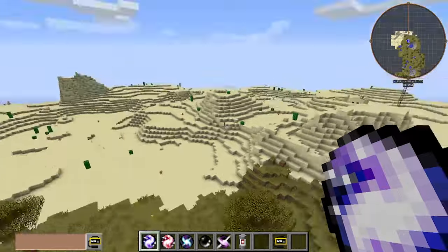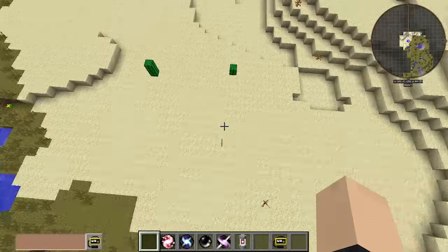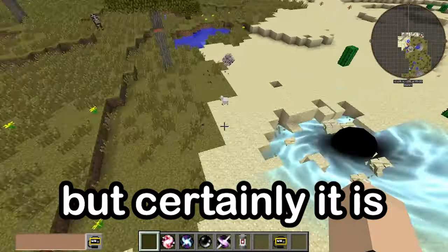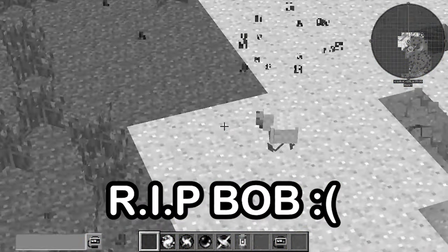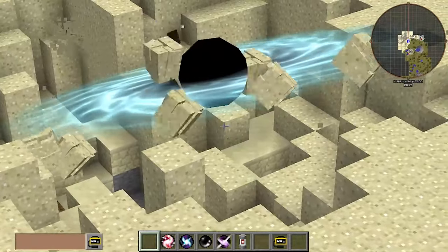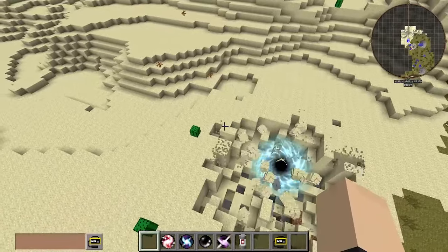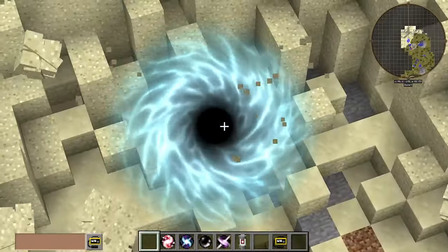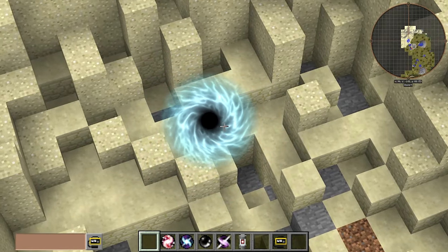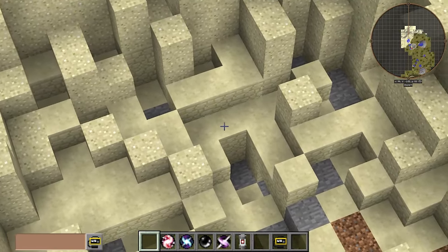First things off, we're starting with the regular Singularity. It's not too big, but it is sucking that chicken right in. Look how much sand it's sucking in — it's getting smaller by the minute, so it doesn't stay around for long. I give it maybe a minute at most, like 30 seconds. It starts pulling in blocks and then it's pretty much collapsing on itself — boom, it just blinks out of existence.